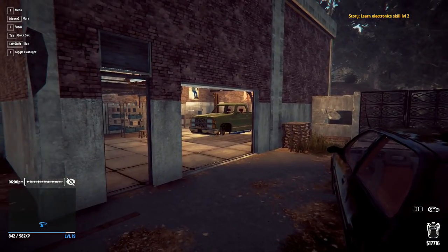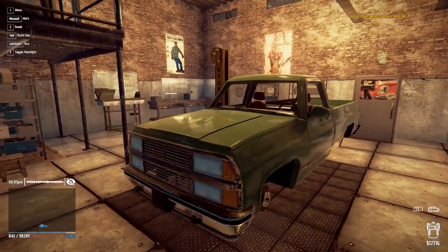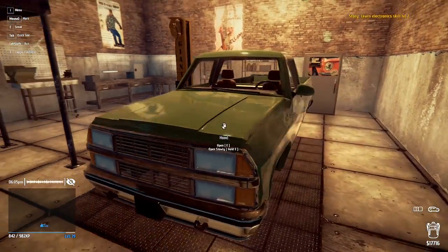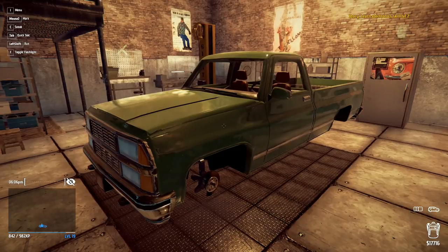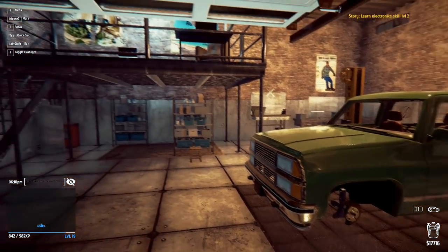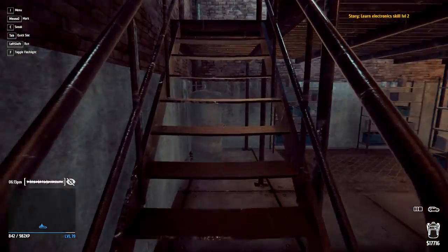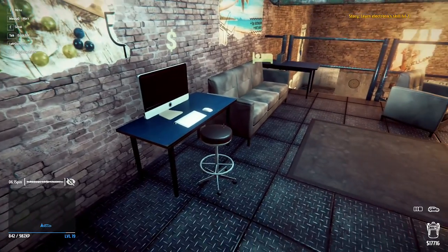Hey folks, it's Frithgar here, how you doing? Welcome back to Thief Simulator. So we've got our car here — the truck is still here in the garage. I don't really know how to remove this one from the garage. We sold the wheels so we can't put those back on and roll it out, so we're just going to leave it there for now.